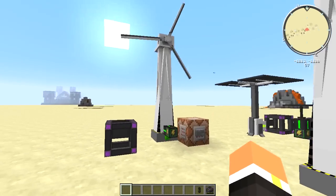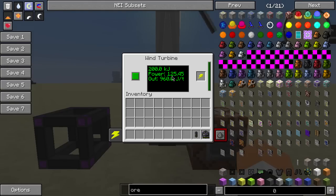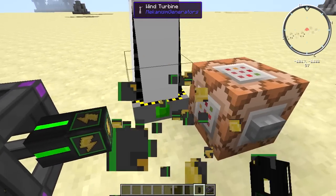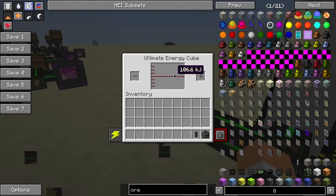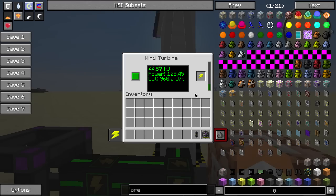So this is obviously a power generation method. Here we have a turbine producing 125.45 joules. If we hook it up using these universal cables, on the front of these guys you'll see a green slot — that's going to be your output where you get power out of it. And as you can see, it's charging the energy cube.